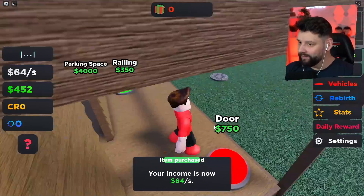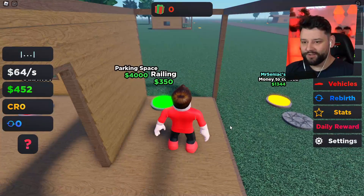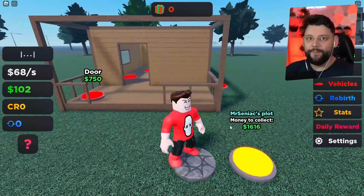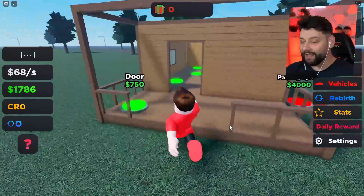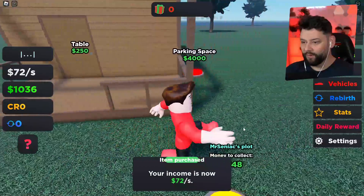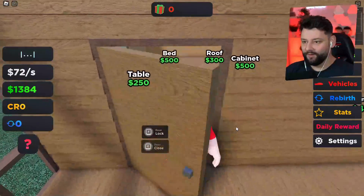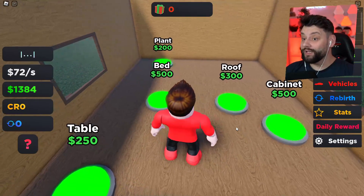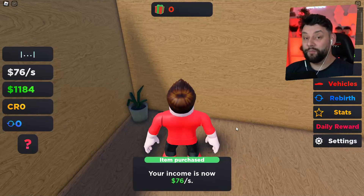I can build a door frame — not the door — and I can also build some railing, beautiful. I'm now making 68 big ones every second, so I'll collect that and buy the door, get that up and running. We've got 1,300 big ones — what do I spend that on? Of course, a plant.